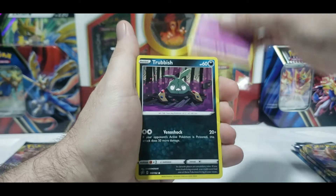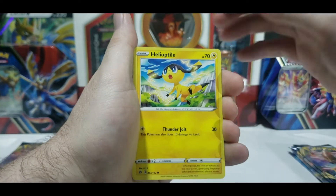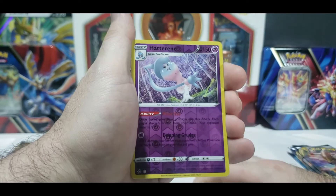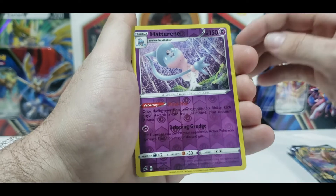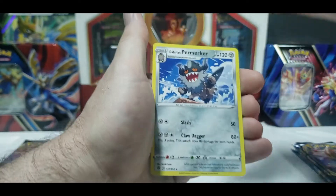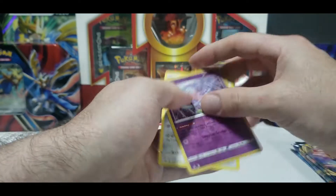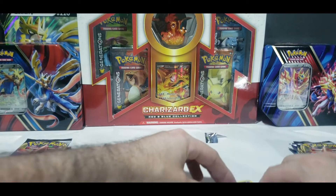Trubbish, P-Dove, Helioptile. Reverse Hatterene - that is a rare. And for our final card, we got a Galarian Perserker. That is it for the first pack. Let's move on.